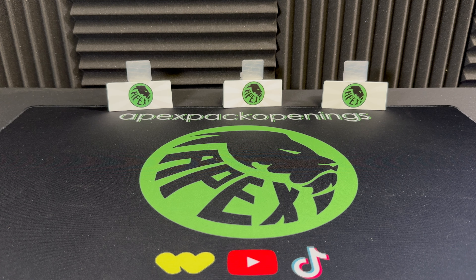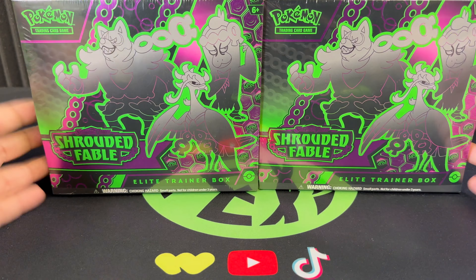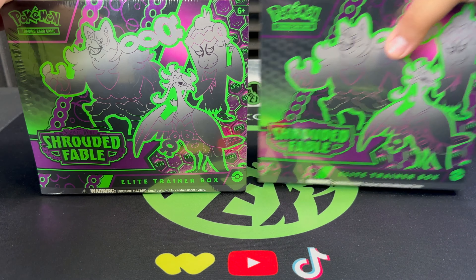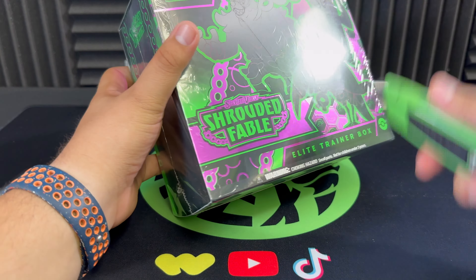What's going on guys, welcome to a brand new video on the Apex Pack Opening channel. My name is Leo, I'm here with Frank and Arnie, and today we've got an exciting one. We are checking out the delayed Scarlet and Violet Shrouded Fable Elite Trainer Boxes — we've got two of them here today, so we're going to be checking out the ETB and opening up 18 total packs.